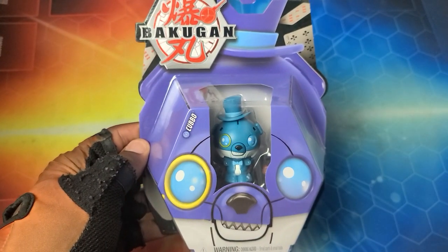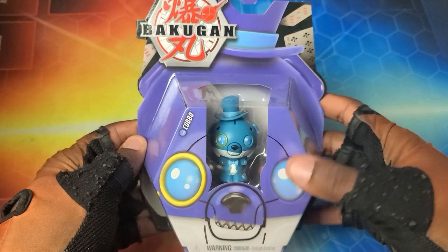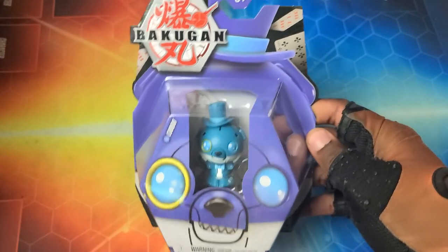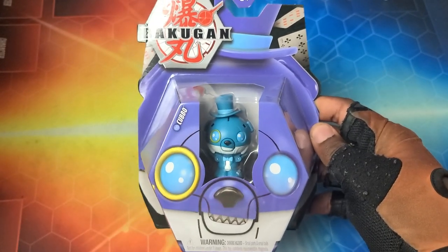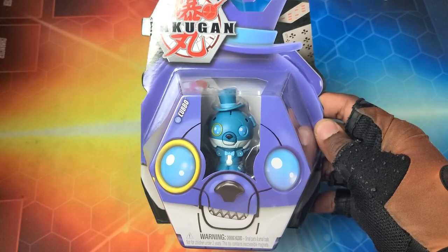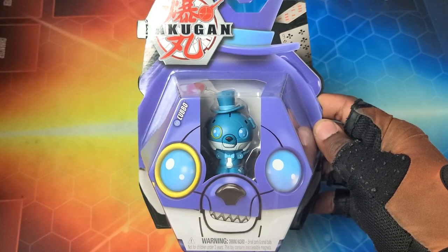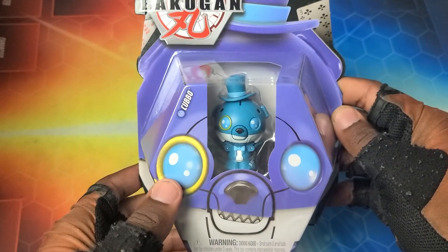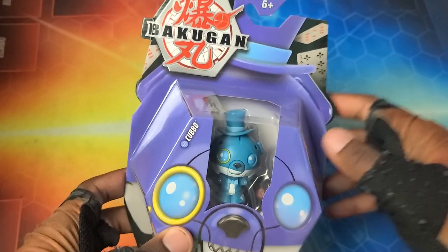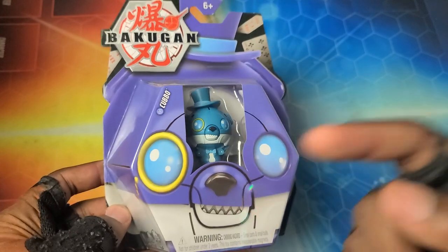So we've got this — this is the epic Bakugan Aquas Cosplay Cubbo. We've got another wave of the Cosplay Cubbos. I know some people are going to be like, oh god, more Cosplay Cubbos. But I'm honestly hype for them. Because from what we've seen, it seems like they've got some pretty good stats with them. And I'm really, really excited about that. So we've got Aquas Magician Cubbo here, looking really, really sick.